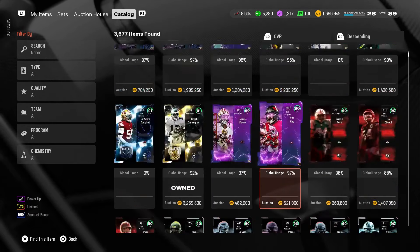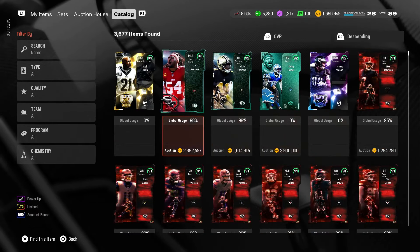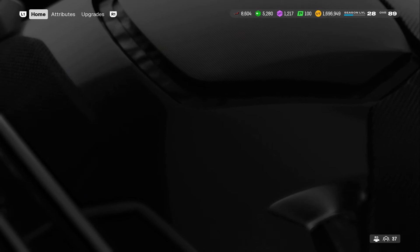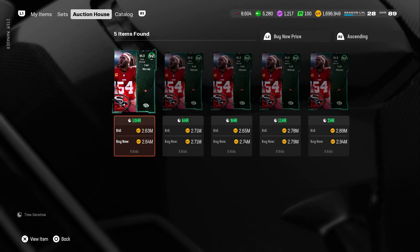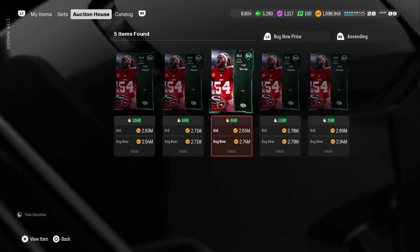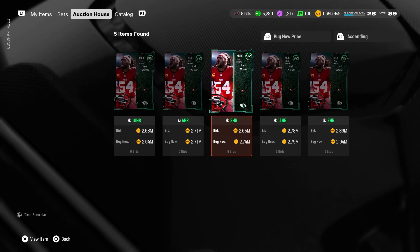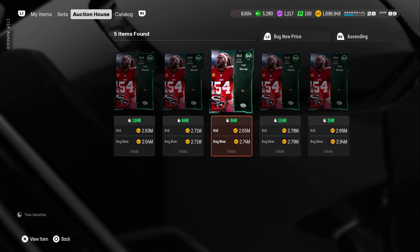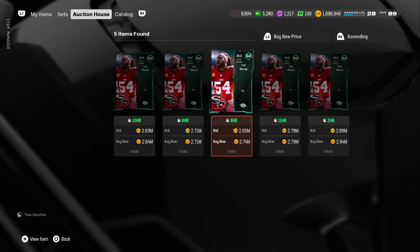It also helps if you guys are trying to find a specific card on the auction house. Say I want to find Fred Warner — it gives you the option to go directly to the auction house and look for only Fred Warner, instead of having to go into the auction house and click through tabs like middle linebacker, Niners, 92 overall, whatever the case is. This makes your life 10 times easier if you're looking for a specific card.